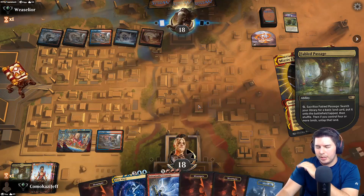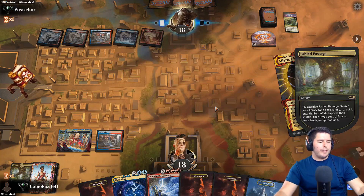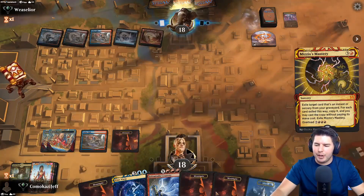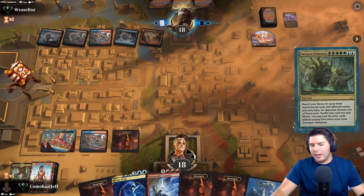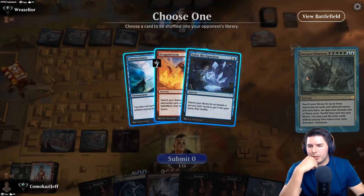I think we have one more mountain to grab here. The other awkward thing with this deck is Fable Passages are in here because we have Brainstorm, but we only have five basic lands. Every one of our Fable Passages from now on are completely dead cards. I'm not sure if I like that - I think it needs to be a two or three-of to help Brainstorm be a little bit better.